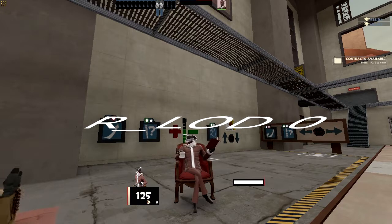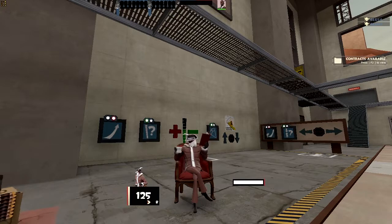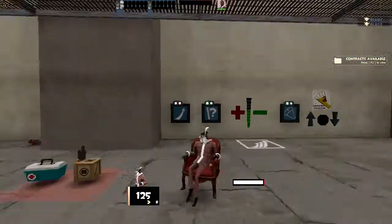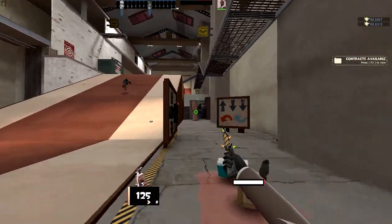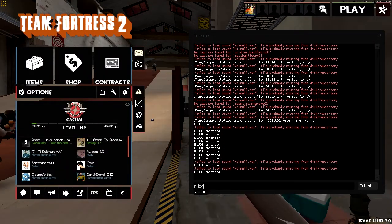The first command we'll be using is r_lod 0. What this does is that it makes everything rendered at its high poly model. Because TF2 uses a technology where it reduces the amount of polygons on models when you are far away from them. So having them always loaded at max poly count will reduce stutters because it will stop the game from constantly loading models.